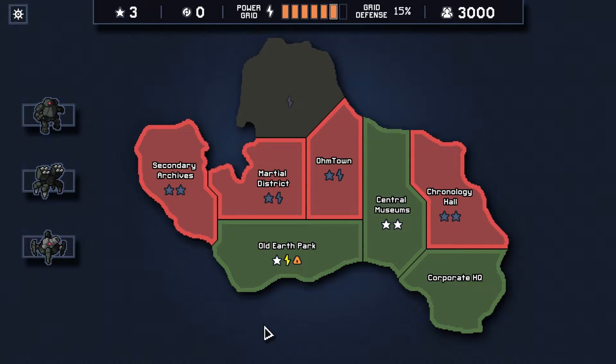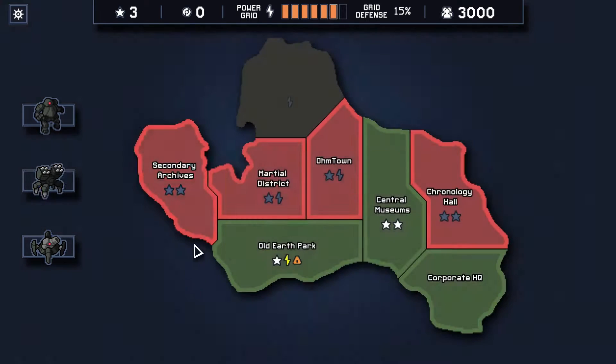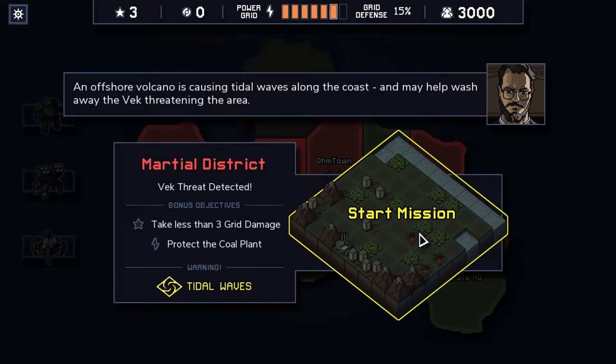Hello, my name is Abe and welcome back to Into the Breach. I'm going to go with Buildings Immune for the next mission because if I do the Marshall District mission where we have to take less than three damage and protect the coal plant, we have tidal waves, so knocking enemies around is going to be important. There's also this line of buildings between the mountains which might be difficult to defend, so being able to knock an enemy away with Buildings Immune active might be super important.